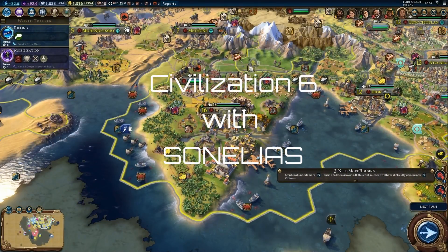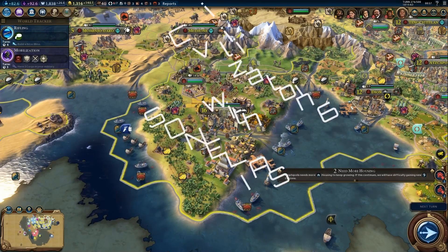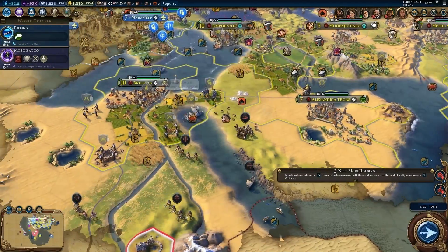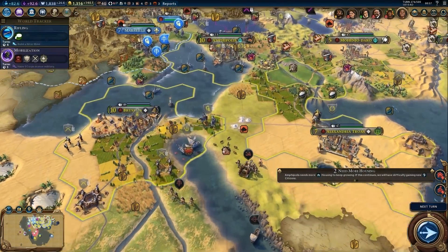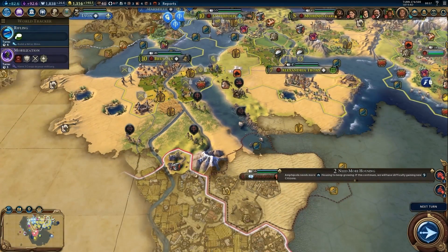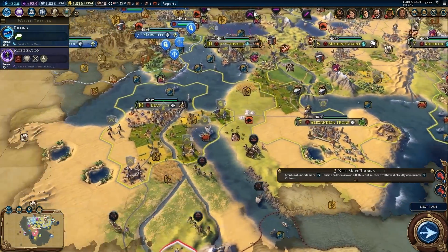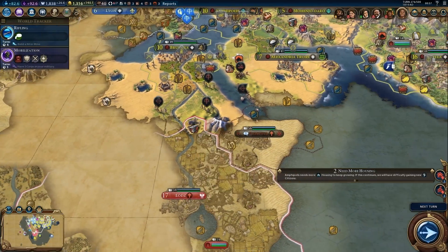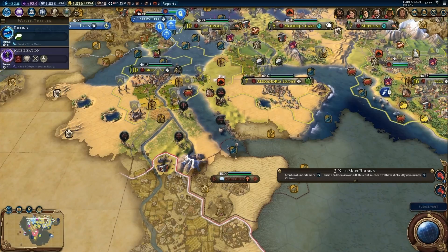Welcome back to this let's play of Civilization 6, currently playing as the Macedonians. We've recently acquired Brussels and Mohenjo-Daro, which used to be city-states, gained during the war with the Polish nation. Now at the end of the turn, let's move on to the next one.